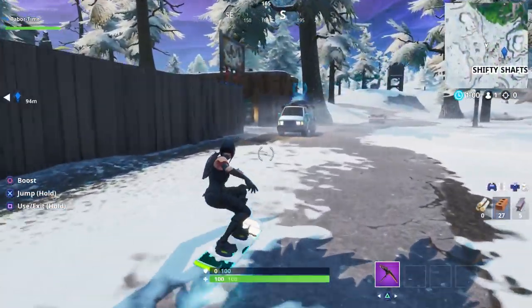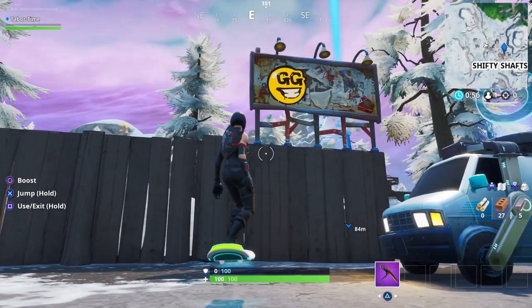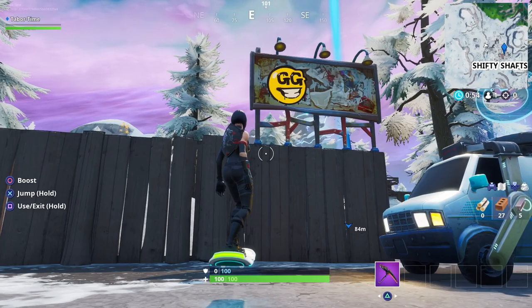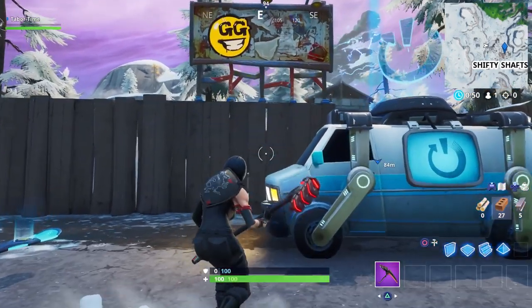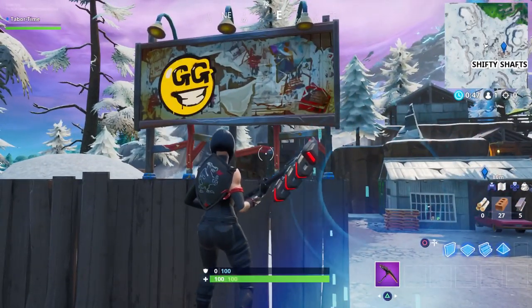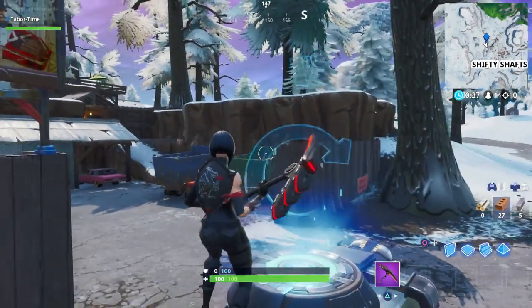At Shifty Shafts, right in front of the reboot van, is the next graffitied billboard. There's that GG smiley face — more Tfue symbolism right there. Technique has been extremely naughty graffitiing all over this billboard. Here's the location on the map, right above the reboot van.